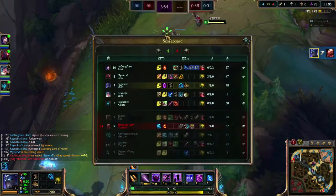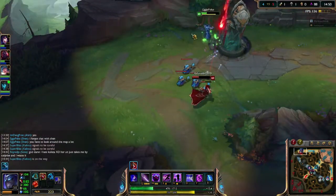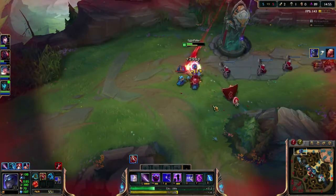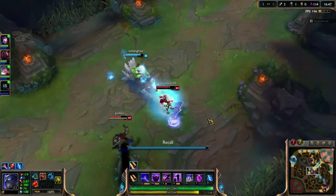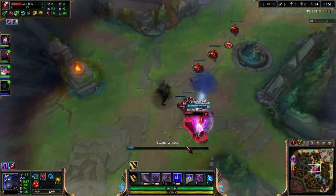If you've finished your placements and landed yourself in silver, or you've climbed out of bronze, I bet you're saying 'I am so much better than those bronze noobs.' Technically that's not true. Yes, theoretically you're better than them, but the difference between bronze 1 and silver 5 is not very noticeable. That's why I feel I'm able to steal some points from the previous video.